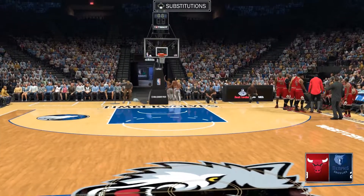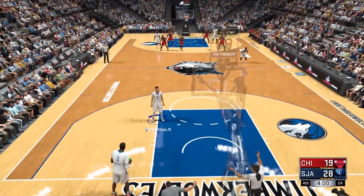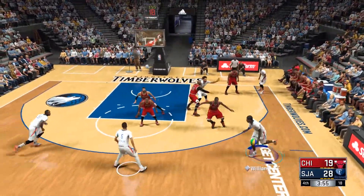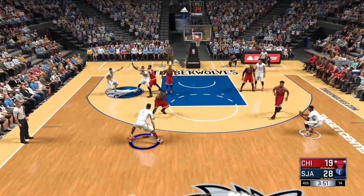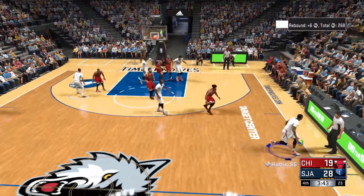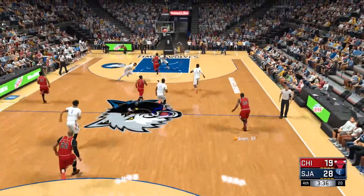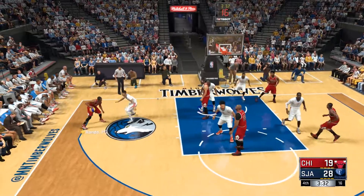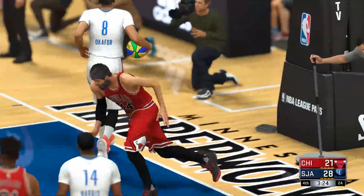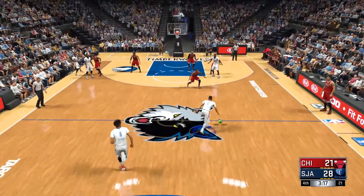Moments ago from the huddle — head coach Fred Hoiberg: 'Keep our pace on offense, keep pushing.' Welcome back as we get set to start the fourth. For Chicago: Taj Gibson, Rajon Rondo out there with Jimmy Butler, Nikola Mirotic, and Snell at the three. Rondo dishes to Mirotic — count that bucket. Mirotic has got the first basket as we get going in the fourth for Chicago. Really crisp, intelligent passing to make that basket possible.